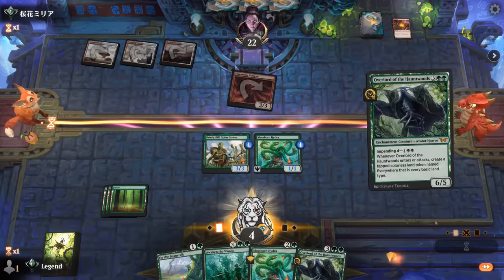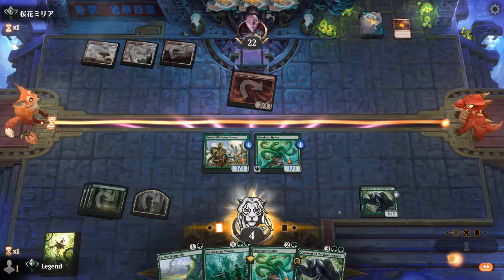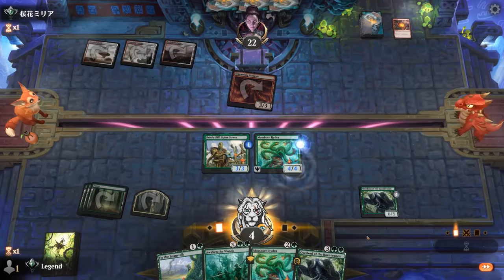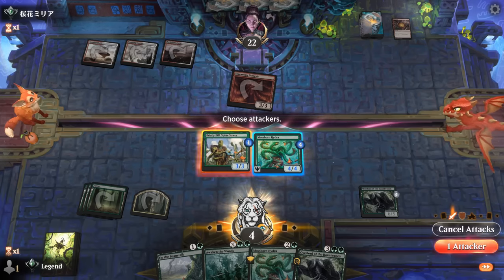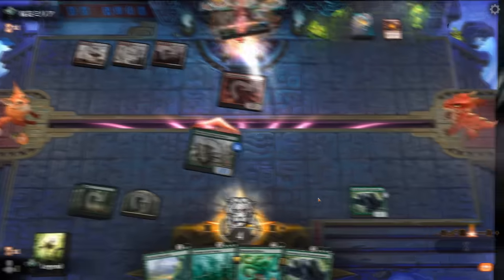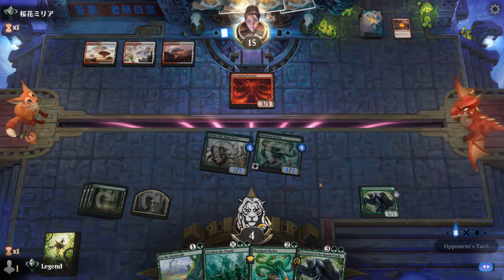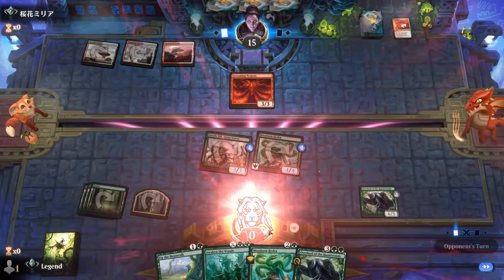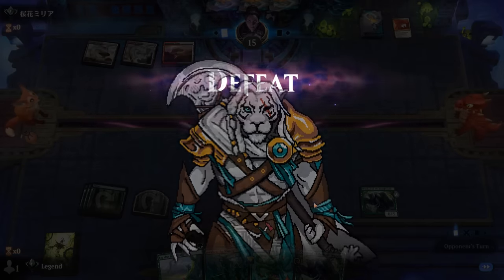So yeah, just needed a land there. Now we're probably dead if our opponent has anything left in hand. Keeping Bill back to block the Screaming Nemesis doesn't necessarily work out — their hand needs to literally be all lands. A Boros Charm will close it out. But we did the math: with the land, Awaken the Woods would have been lethal. On to the next one.